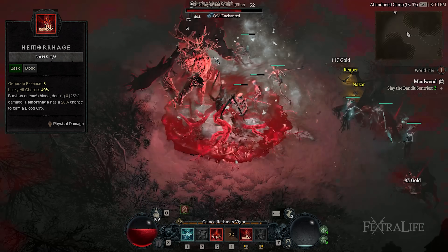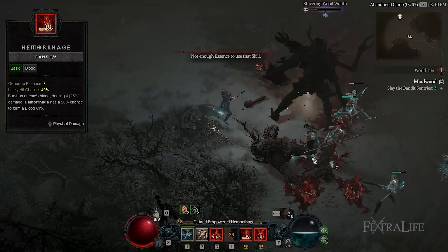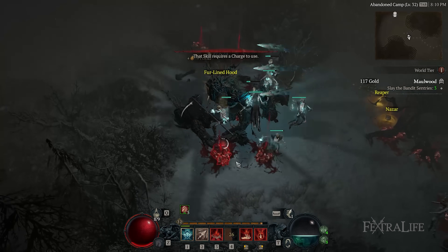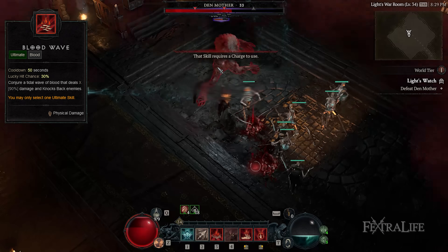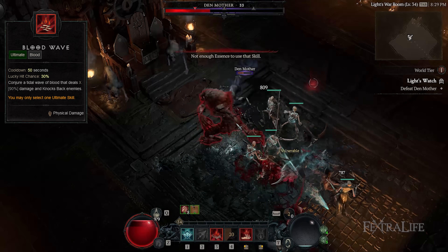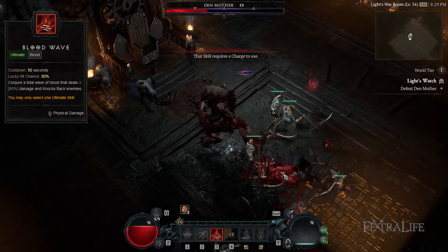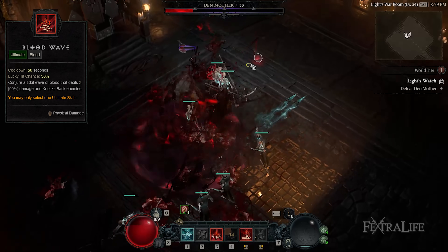Next, you'll be activating Hemorrhage to reduce the damage you take. But more importantly, it'll let you generate a decent amount of Essence and form Blood Orbs to restore HP. For elites and bosses, you'll be triggering Blood Wave, which is your ultimate skill to deal decent burst damage, and you'll also be relying on your skeletons. You're not taking the standard route where you use the Golem to taunt enemies on your behalf. Instead, the skeletons will generate enough Essence and help deal considerable damage.